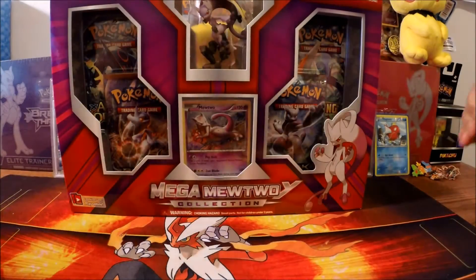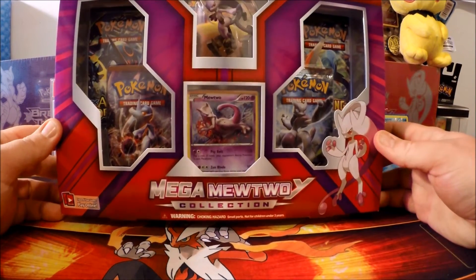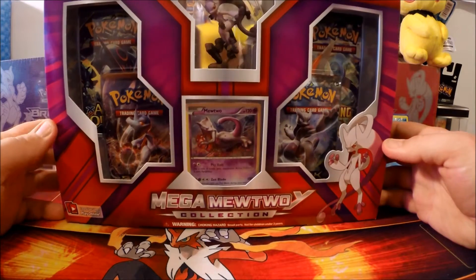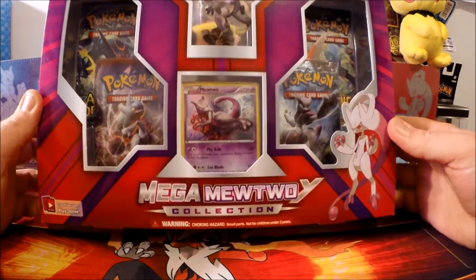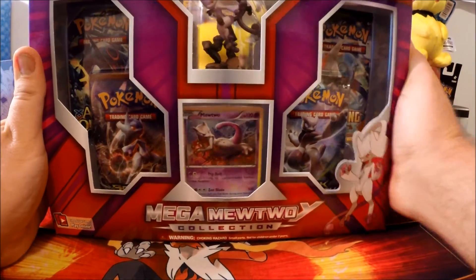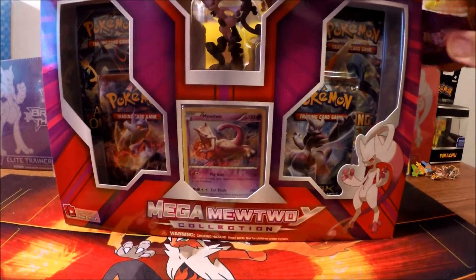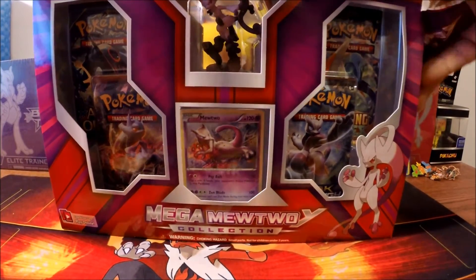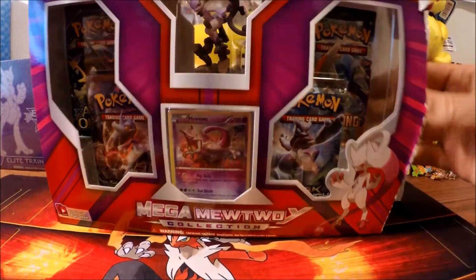Hey YouTube, Papa Blastoise here with the really early release of the Omega Mewtwo Y collection. It's supposed to be released on November 18th but we found it today, which is November 2nd. Let's get right into it and see what we have inside. So far I haven't seen any videos of what's inside these yet, so this is kind of new to it.